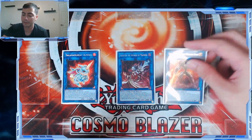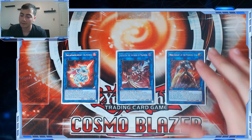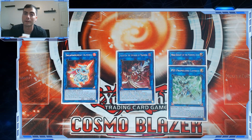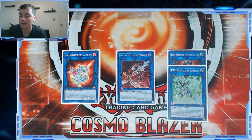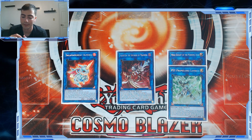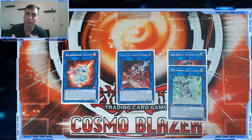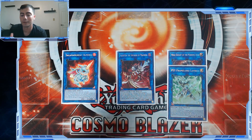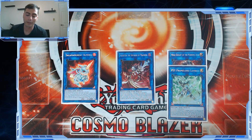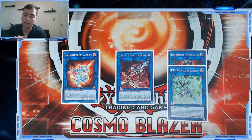Salamangreat Almiraj, Aleister the Invoker Madness, and Mekk-Knight Morning Star — Morning Star is one I'm questioning, because you always just want to make it. Yes, it's a going-first card, but we're also playing Lambda. I'm testing to see which one I like more because I would side Cyframe Gear Gammas and Lambda is extremely powerful with that — I'd rather search the guaranteed negate and destroy than the trap card susceptible to backrow removal. But Almiraj is really powerful for going first, turning Aleister into a one-card column to facilitate link plays rather than normal summoning Aleister, getting Ashed, and losing.